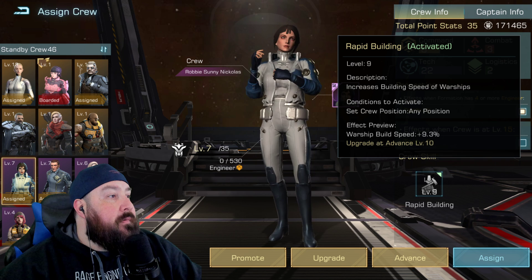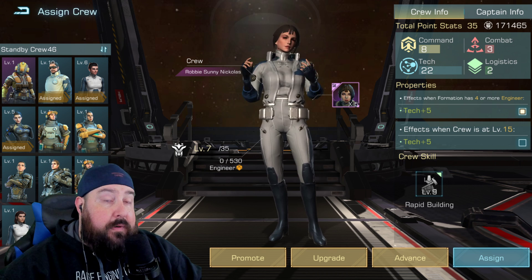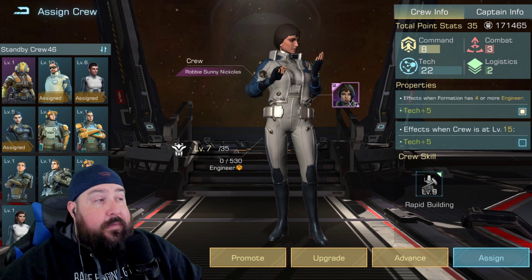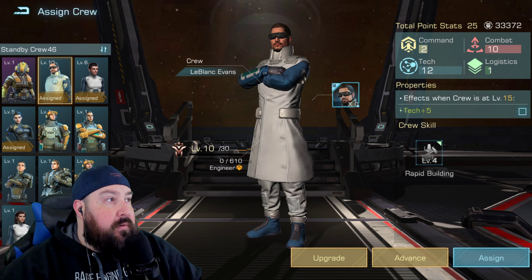The blue crew members are really where the value's at, believe it or not. From an account growth standpoint, the blue crew members are some of the best ones you can get. They're a lot easier to level up, easier to unlock with prestige points, and it's better to have these guys so you can get them faster.